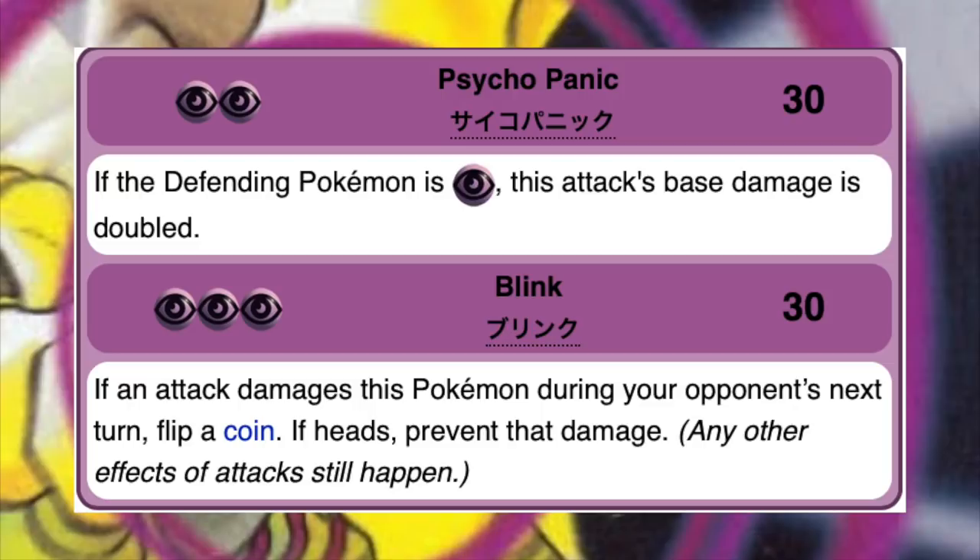Looking at the actual translation of this Vending Machine card, again this is a middle evolution card that you could basically build an entire deck around. Psycho Panic is a hard counter to a lot of psychic Pokemon — if you use it on a psychic Pokemon it does double the damage, so its base damage is actually 60 against psychic Pokemon. But you also have to consider that most psychic types, especially ghost types and things like Mewtwo, are also weak to psychic types, so this attack's base damage is actually going to be 120 for only 2 energy. Blink is another really solid attack dealing 30 damage for 3 energy, with the side effect that could possibly prevent damage done to Kadabra on your opponent's next turn.